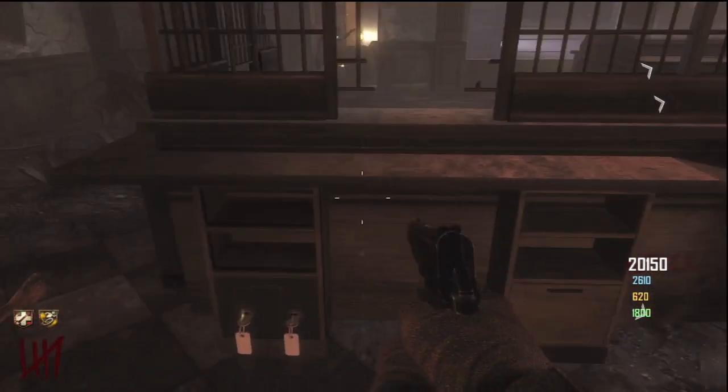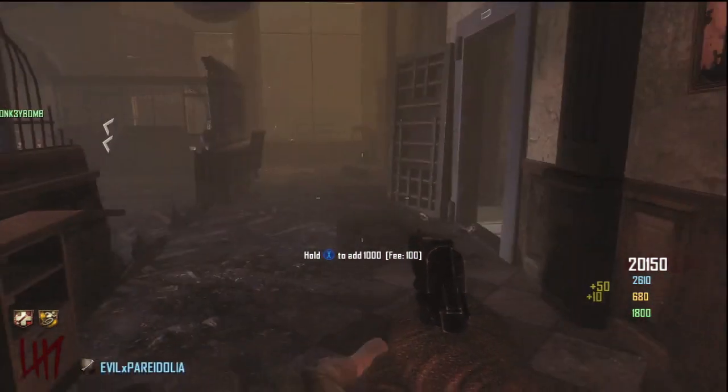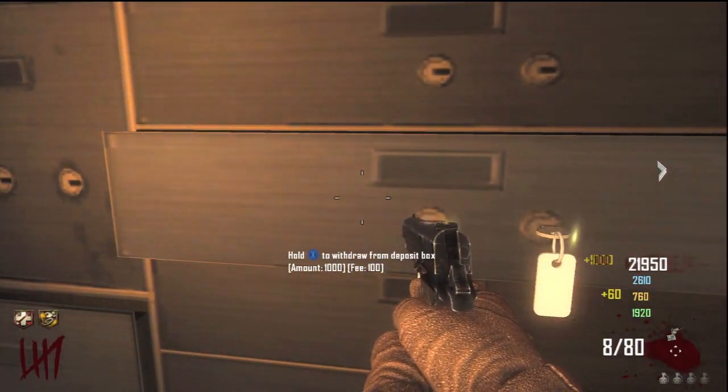Once you have the Galva Knuckles, you'll come over here to these two sets of golden keys. You will knife it and it will open up a separate option for you to hold X to deposit a thousand dollars. I'm going to come to my bank and I will pull out 40,000 points, as you guys can see.